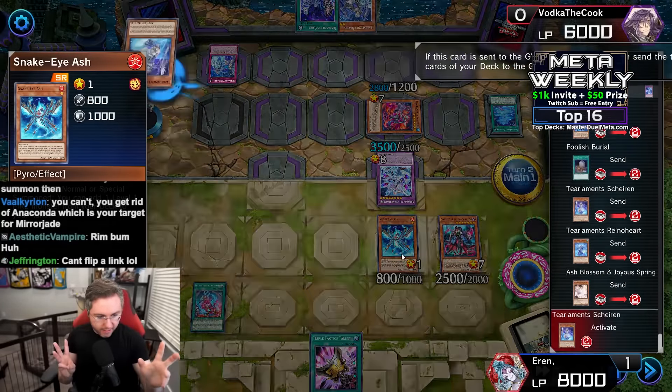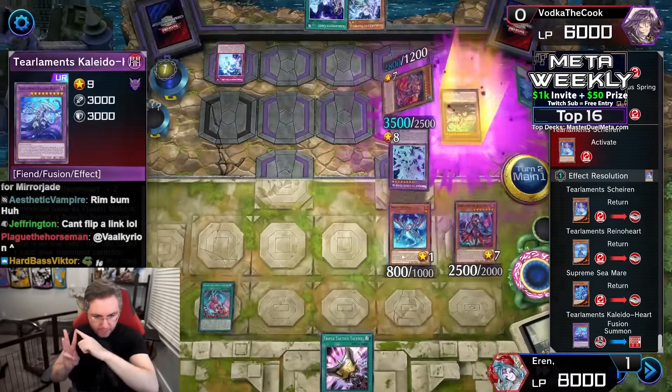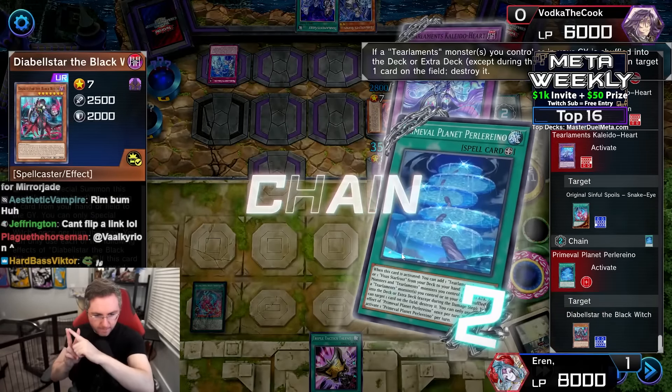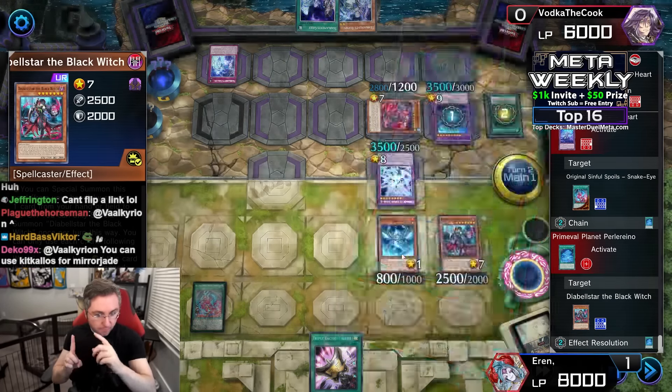Negate, send Kick Kalos — which turns into another disruption. It's a fusion, triggering the field spell. We have all five disruptions. The Kaleido on summon spins a card in the field back. The field spell pops a card, then we have Rin Brum plus Fairy Tale Snow — double disruption still. The Mirror Jade is negated, we take control of Triple Tactics Talent and take the Kaleido.